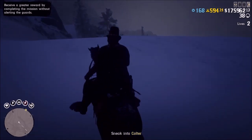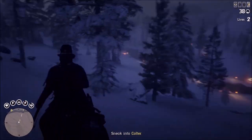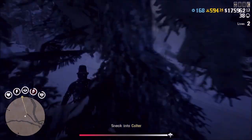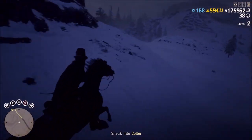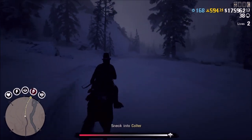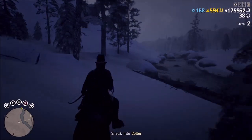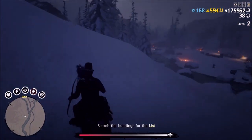If you actually spawn on the other side — there are two angles you can spawn — just basically keep left the entire time. Go north towards Coulter, keep left, and follow the river until you get to this same exact hill. You want to get to this point on the left side of the town. The reason we're taking this route on the left is because there's a camp on the right, and if you follow the path up towards Coulter you'll probably get spotted.